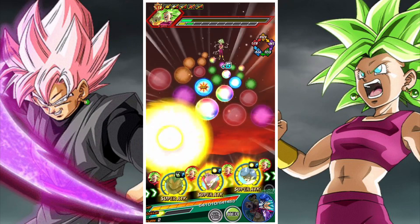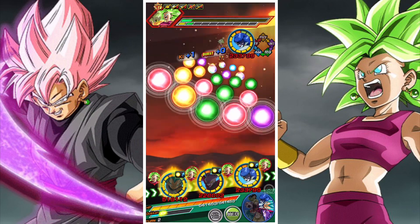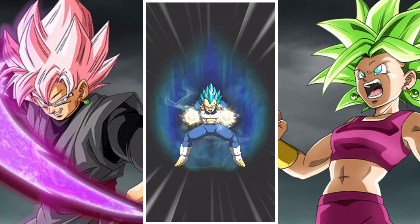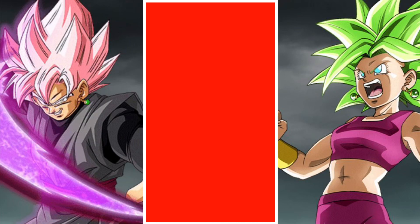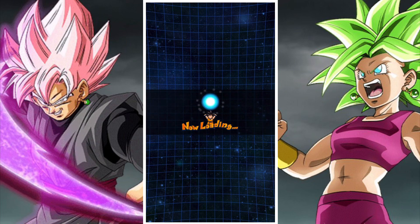STR Kale was one of those units that just wasn't going to get a huge upgrade in terms of design. But she has crits built in, which is great - it means you can kind of just go full additional on her. She also has additional super attacks built in as well. And she also has guarding all attacks when there's a Caulifla in the turn, which is also super helpful.